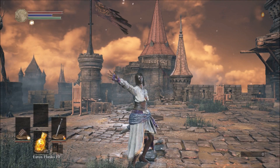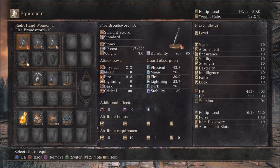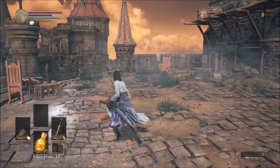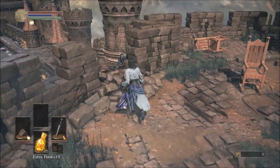So here I have a soul level 1 character in Irithyll plus 2, and I have three broadswords: one fire, one deep, and one raw. Let's test it out on a regular hollow. The reason for testing on a hollow is that, contrary to what the wiki says, regular hollows are as weak to fire as they are to dark.